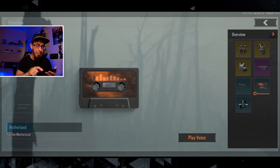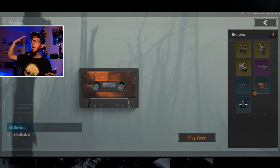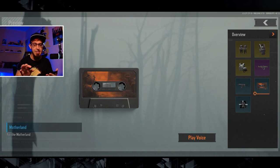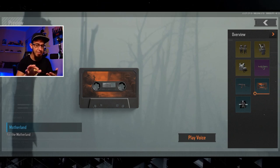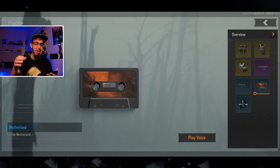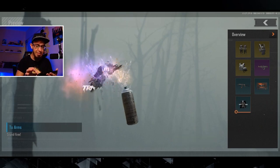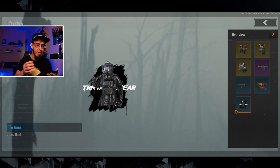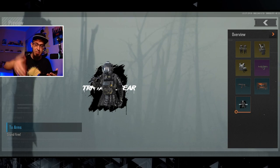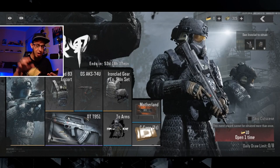Then we have the motherland spray — 'For the motherland, this land is ours.' I like that. If I get a chance, I'm gonna spend some bonds to get it because I really like it. Then we have the spray, which is looking good. But I don't really see players using sprays — I don't know why. Maybe they're just too focused on the game, but maybe one day we're gonna have sprays all around the maps.